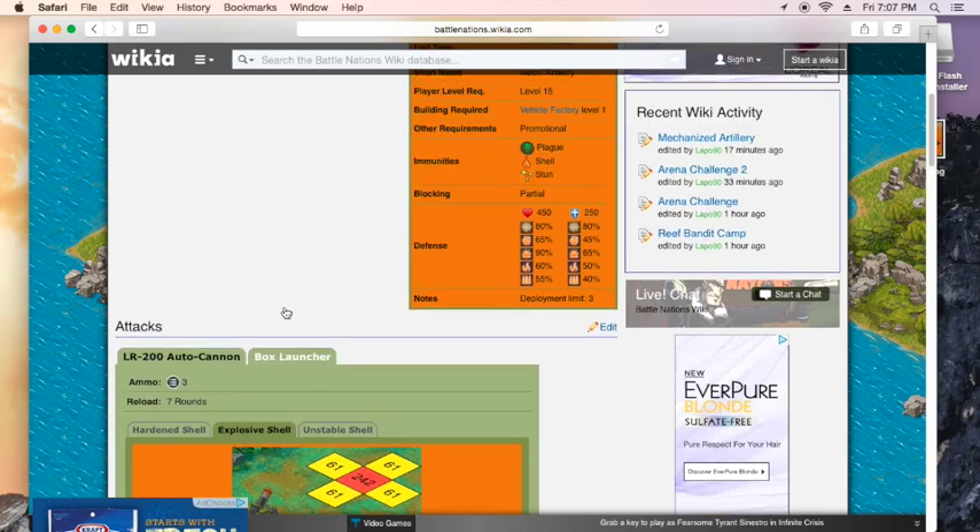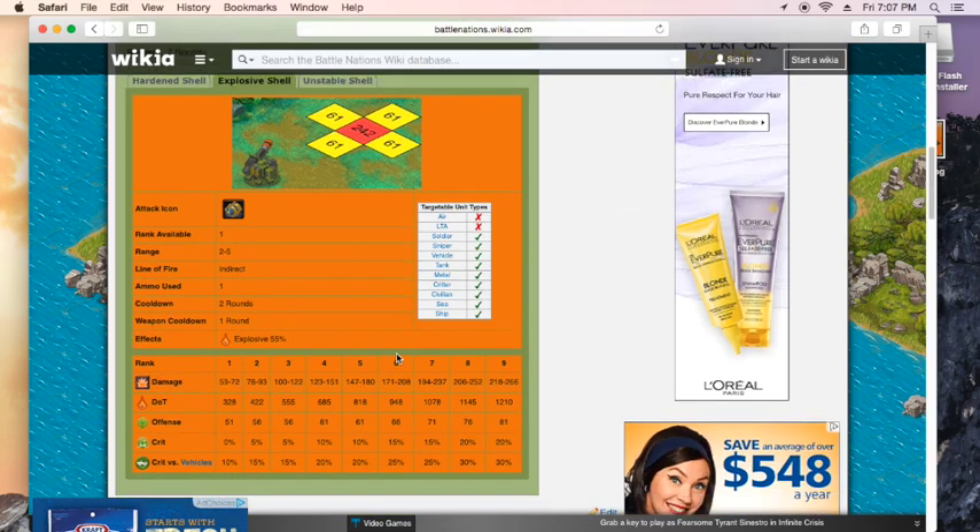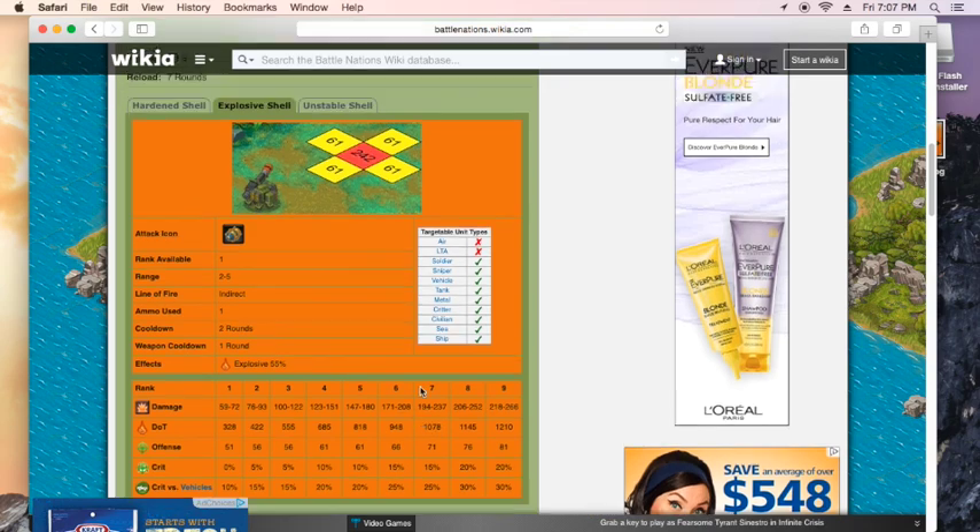The other attack is the explosive shale, which has a 55% chance, so this one has a better chance of getting that DOT damage, which is at the house in 79. Really nice.